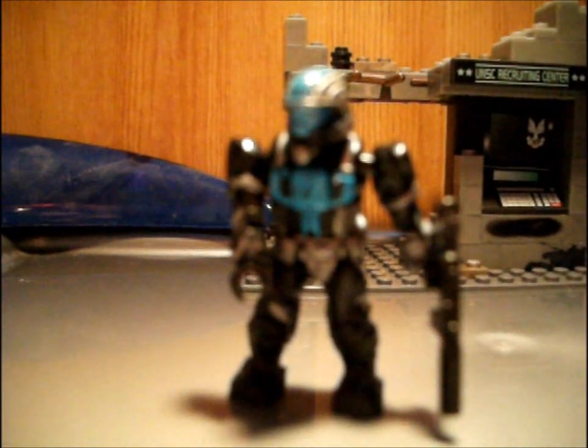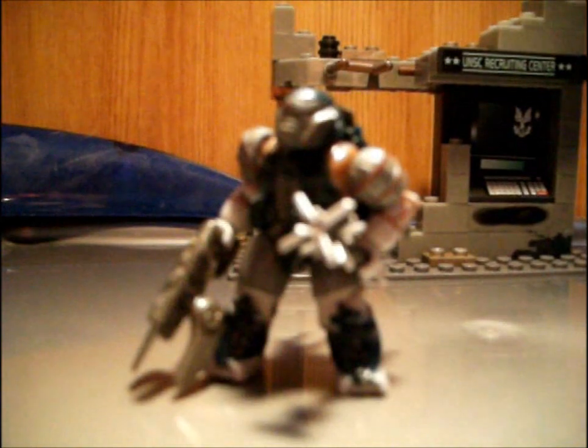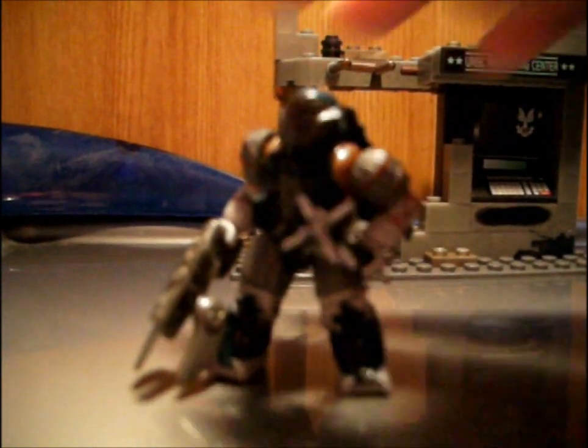The first figure in this set is the Cyan ODST, who comes with a SMG with silencer. The second figure in this set is the jump pack brute, who comes with a needler, spike grenade and removable jump pack.